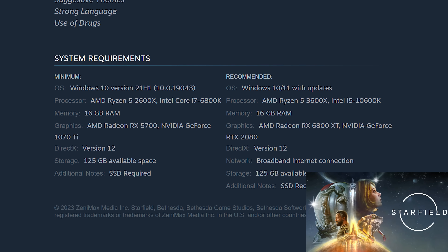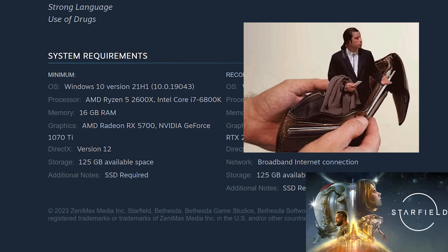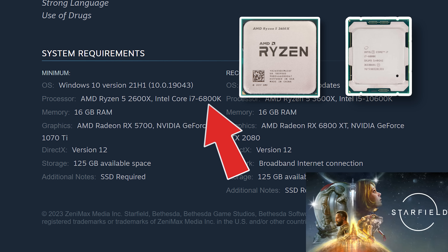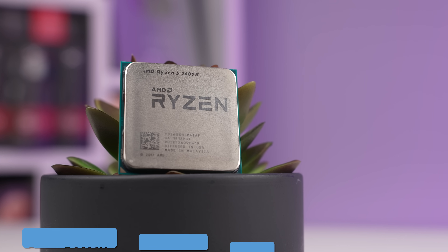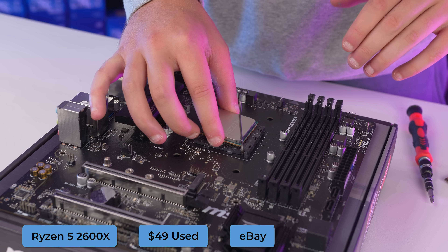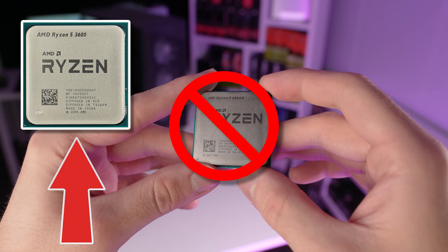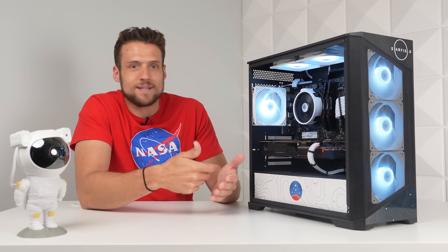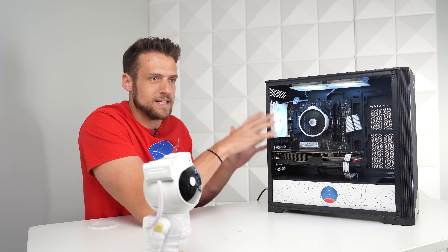Let's first take a look at these system requirements, and you can see where I'm basing this build from. For the minimum specs, the CPU Bethesda recommends is an AMD Ryzen 5 2600X or an Intel i7 6800K, so naturally we went with Ryzen because that makes the most sense. I picked up this 2600X for $49 used on eBay, and this was the cheapest option I had available. But if you are copying this build from home, I recommend spending like 5 or 10 extra bucks and getting a Ryzen 5 3600 — it's on a much better and newer generation of Ryzen CPUs, and it only costs a couple of extra dollars more.